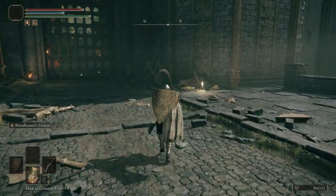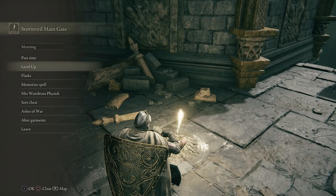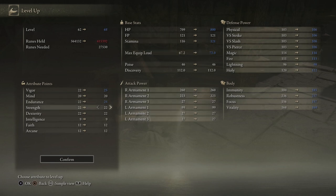Let's go ahead and level up. We're going to put Vigor up to 25, Endurance up to 25, Strength up to 25, and Dexterity up to 25. Faith and Arcane are going to be up to 15. We're not going to put any more stats into Arcane with this class unless you're playing as an Arcane build.